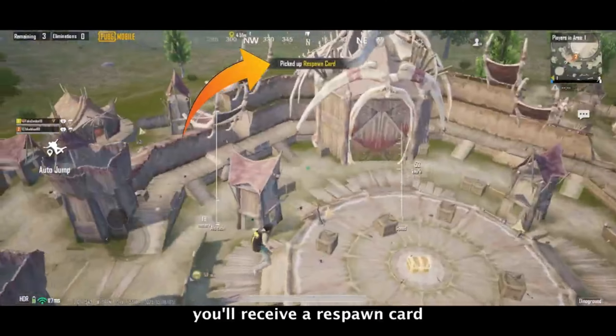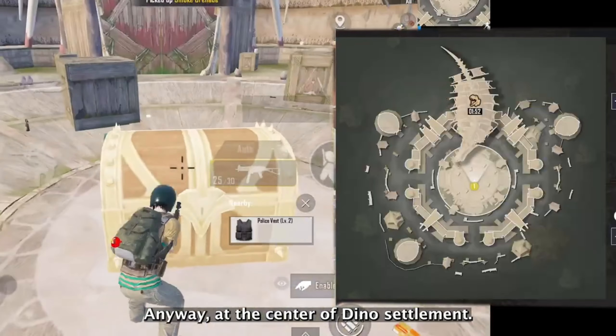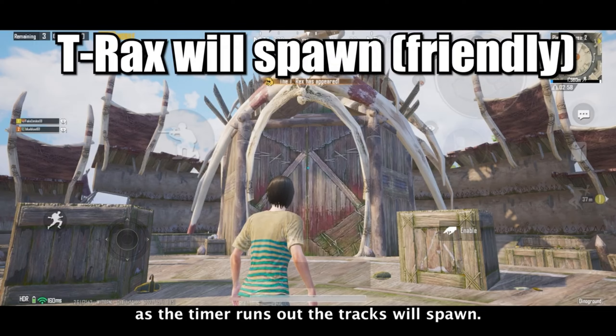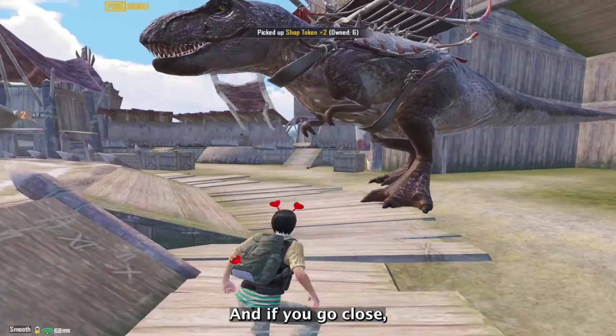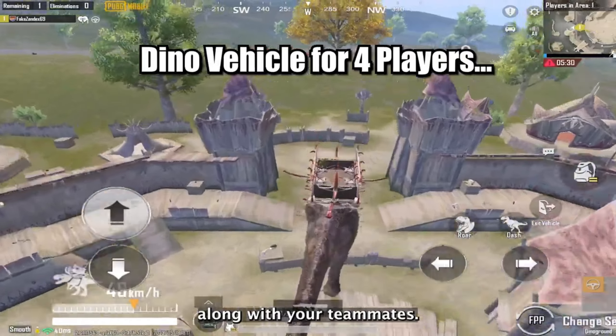Upon entering the dino settlement you'll receive a respawn card, so you can enjoy or create some chaos. At the center of the dino settlement you will find a big chest that contains advanced supplies and loot. As the timer runs out, the T-Rex will spawn. Don't be afraid — there's no need to shoot or kill this dinosaur because it's friendly, and if you go close you can even ride this T-Rex all over the map along with your teammates.